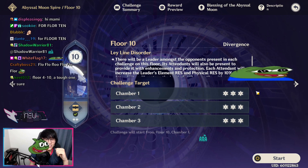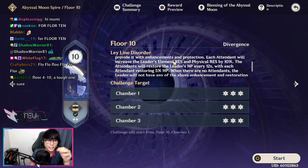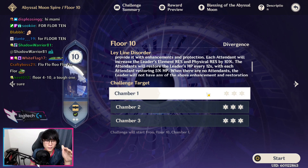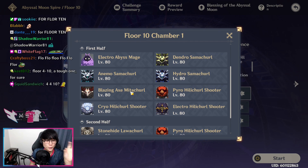For Floor 10, there's going to be one Leader Monster — the bigger monster — and then some attendants that are going to be giving the Leader Monster elemental resistance, physical resistance, as well as periodically healing the bigger monster and themselves. So the name of the game, if you don't have a lot of damage, is to kill the small Samachurls and Hilichurls that are the attendants before you kill the Leader Monsters — the Abyss Mage and the Mitachurl.